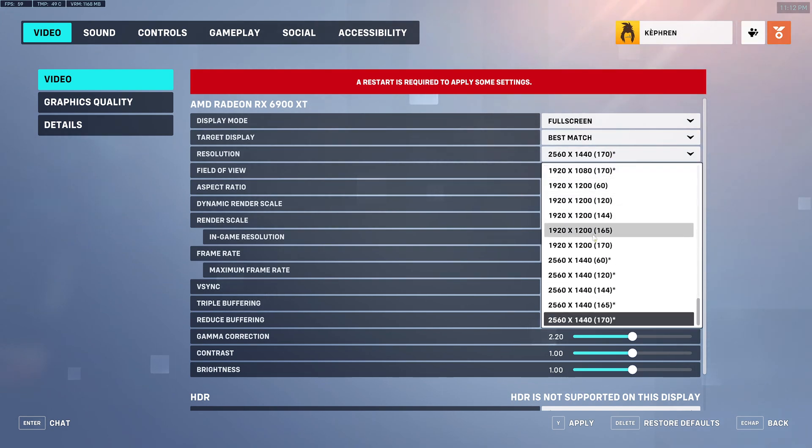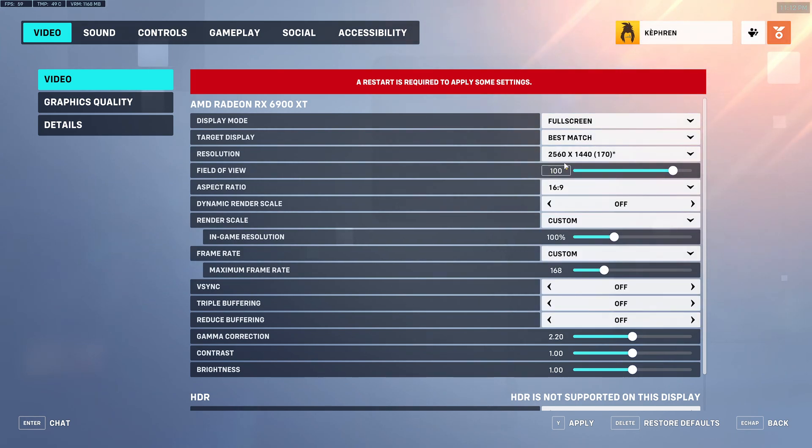For the resolution, super important to first take the native resolution and also set the proper refresh rate of your monitor. By default it was at 60 for me, which is pretty bad — you really need to select the right one. For me it's 170 Hz. For the field of view, it depends on preference. I play at 100, but remember: the more FOV you have, the more FPS you'll lose. If you have limited hardware, start at 90, do the full guide, and go higher if your FPS is okay. Or go lower if you're struggling.